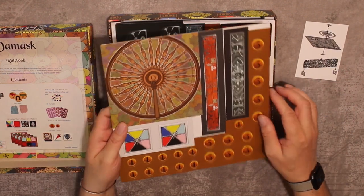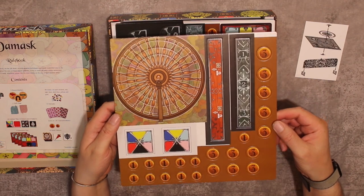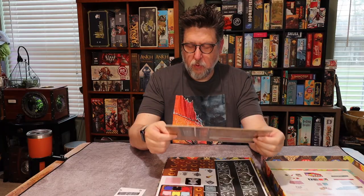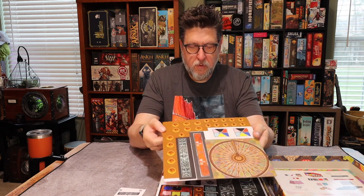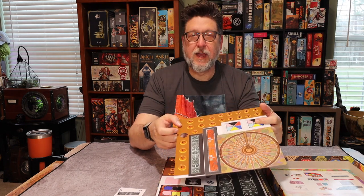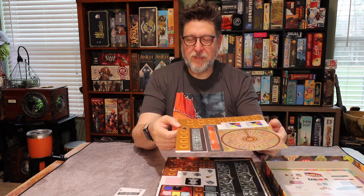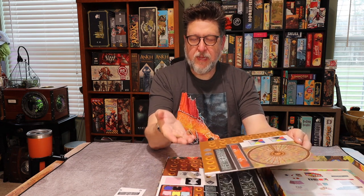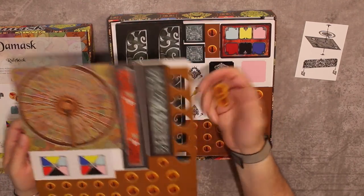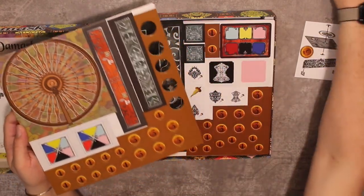Here we have a pretty standard punch board. I already lost one of my pieces — I'll have to track that down. We've got the money you'll be earning, little paper coins. Seems pretty typical.